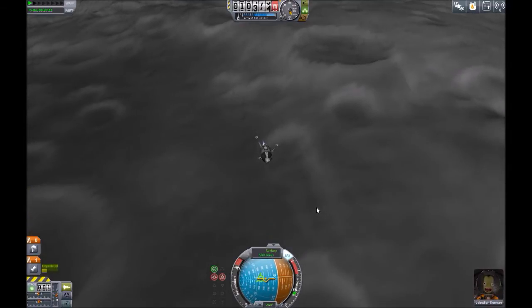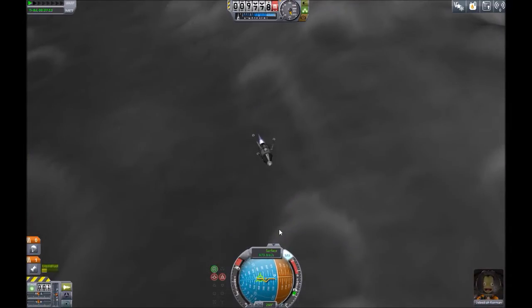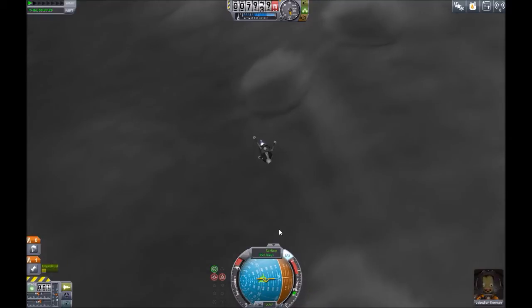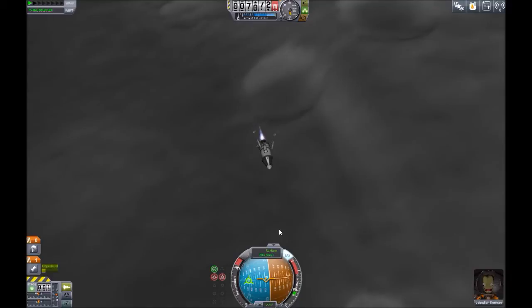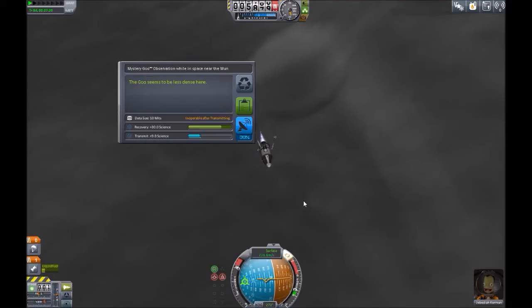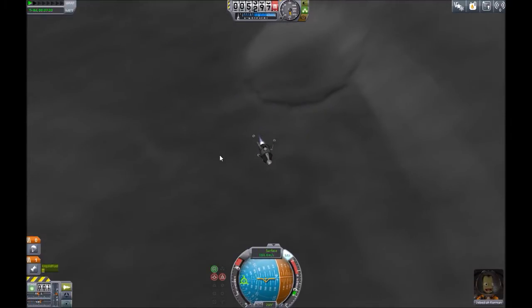Coming down here — Jebediah Kerbal is actually freaking out, I don't know what that's about. Usually he's happy. We're gonna start a little bit of a long burn as we journey down to the surface, and all the spots around us seem to be flat so I'm not worried about a landing spot. It might be a little bit of an angled crater or surface, but I don't really care — our lander is pretty small, it won't get damaged.